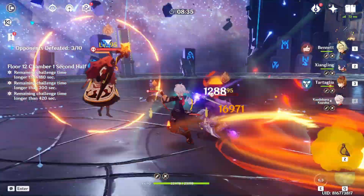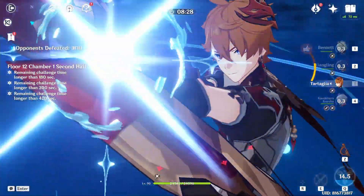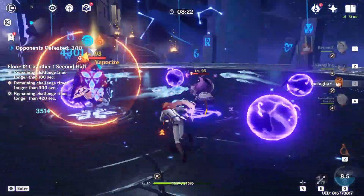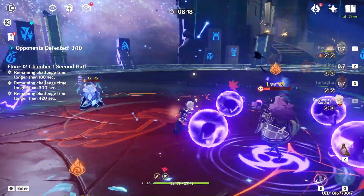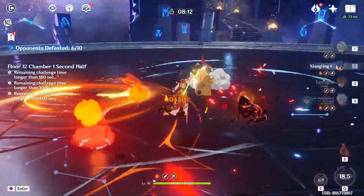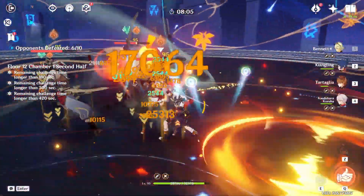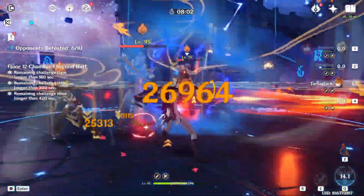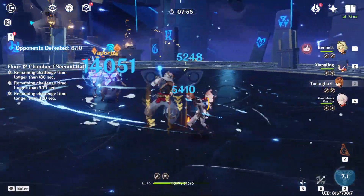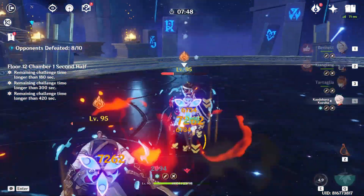Next wave of enemies: 3 Abyss Mages - 1 Pyro, 1 Cryo, 1 Electro. My Childe is still on cooldown so I can't use him to break the Pyro Abyss Mage's shield yet. The key to breaking those shields is going to be an Anemo character, since that can bring down the shields. The final wave are Hilichurls, which can all be sucked in by an Anemo character and easily destroyed by an AoE team. Since I have 50 seconds left, I'll take a bit of time to regenerate energy for the next chamber.